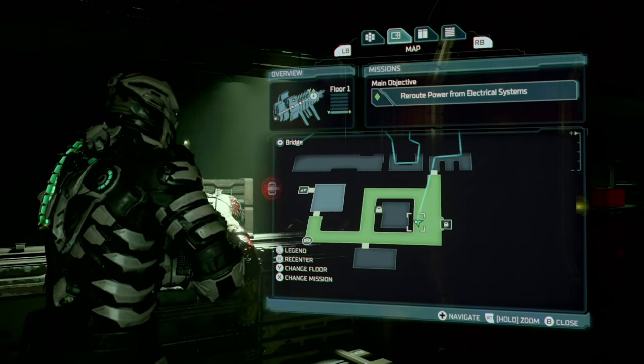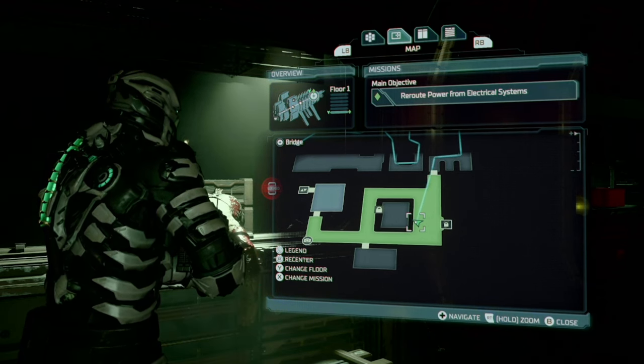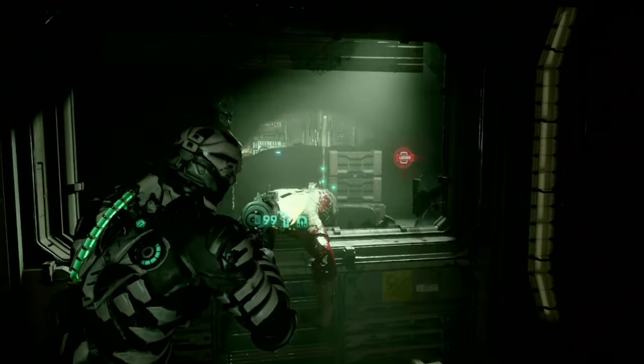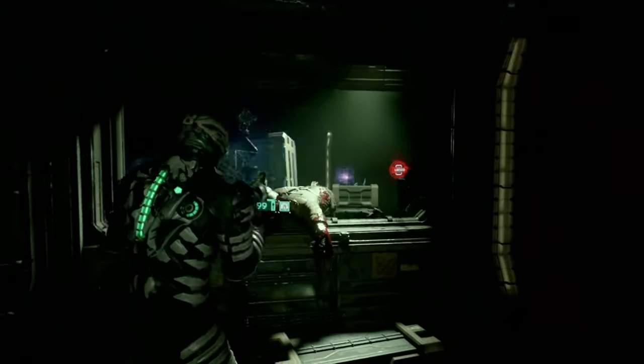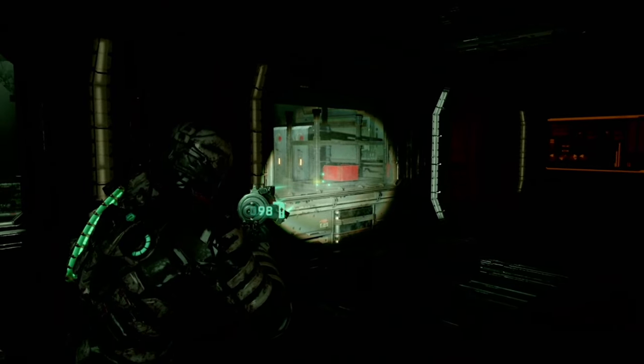Next we have the weapon upgrade for the pulse rifle. During 'reroute power from electrical systems,' it is in the locked building. Here's how you open it: just toss that aside, shoot that, and the weapon upgrade is right there.